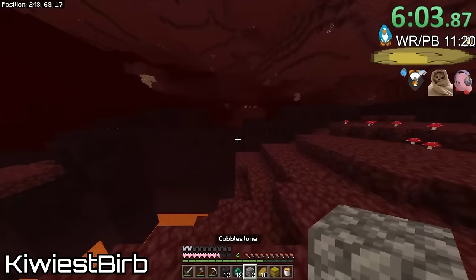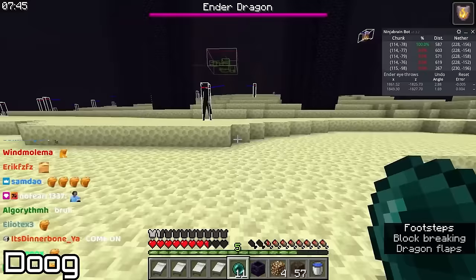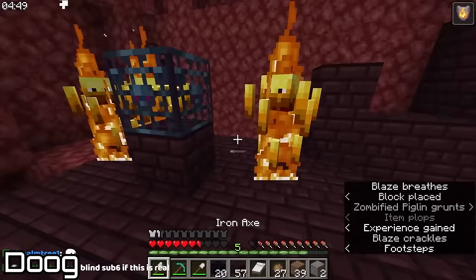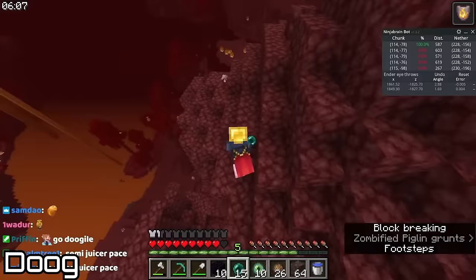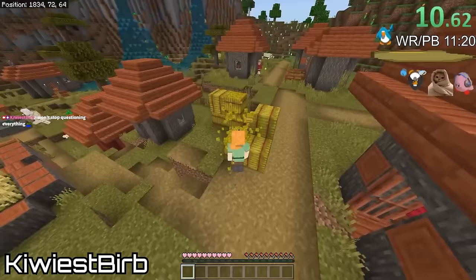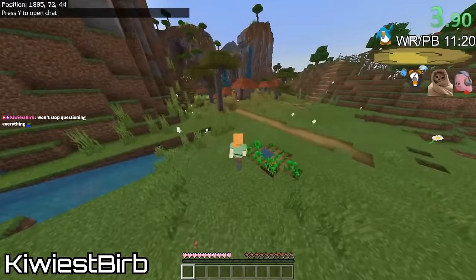For those who haven't seen a Minecraft Bedrock speedrun before, I'll quickly explain the basics. They're very different from the more well-known Java runs, which typically follow a straightforward progression of spawning in the overworld, entering the nether, acquiring blaze rods and ender pearls, traveling to the stronghold, and going to the end to kill the dragon. The Bedrock meta, though, involves spawning in the overworld, finding a village, and using that to find the stronghold.